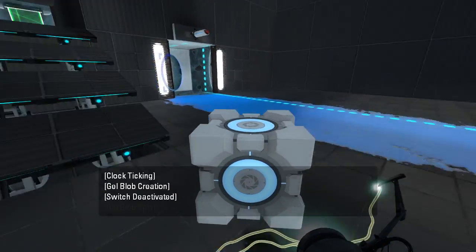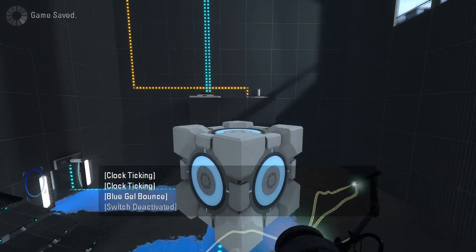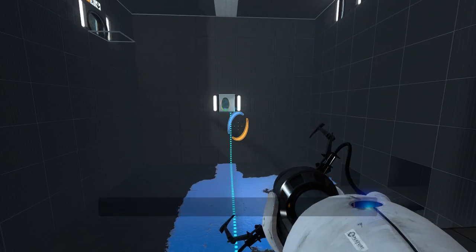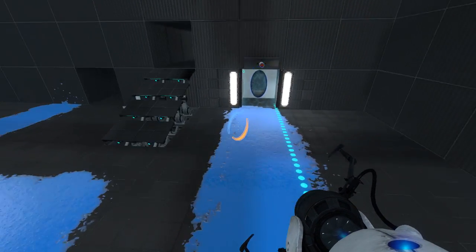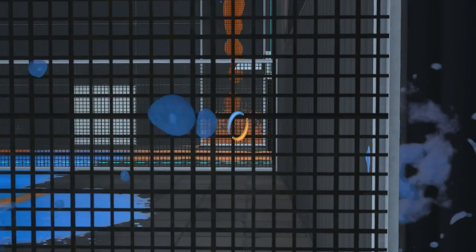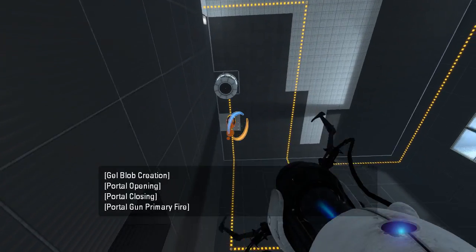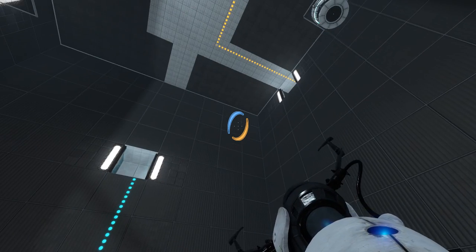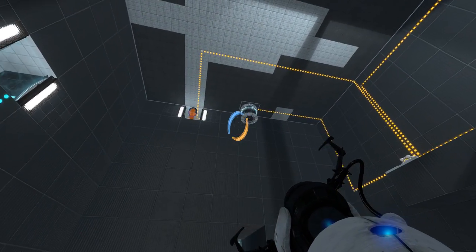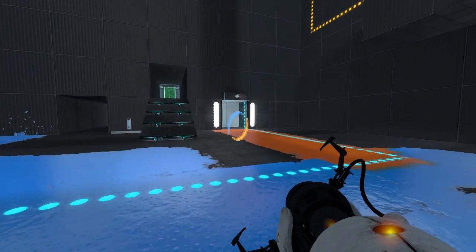And here we go. There we go — cube on button, exit is open. And from here I guess we actually really do need speed gel this time, so let's go get some. Let's do that... then let's do that. There we go. I don't quite remember how we got this to work. So I put that up there, and then we do this as per normal, right?